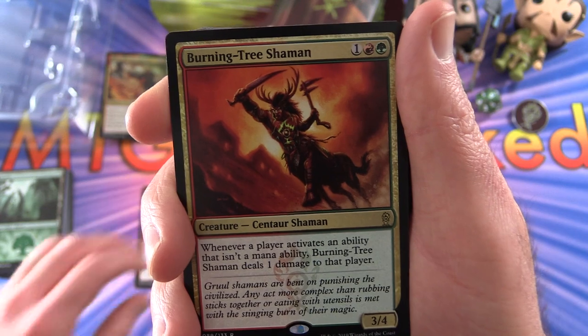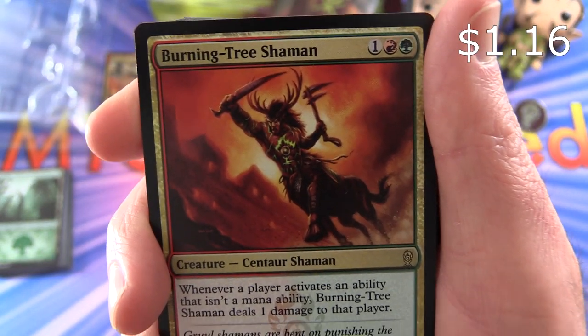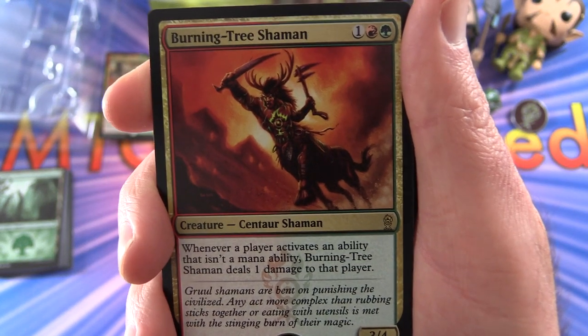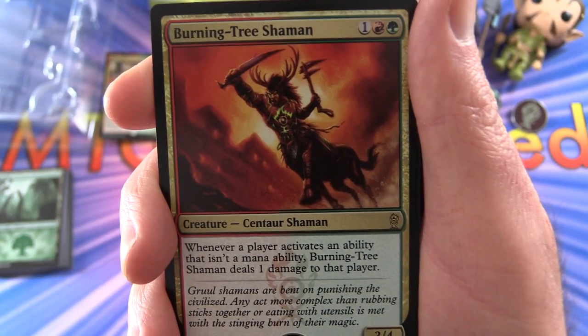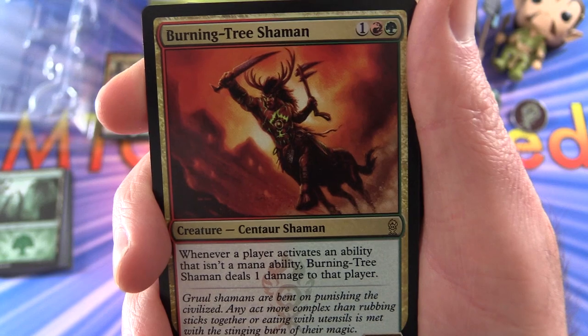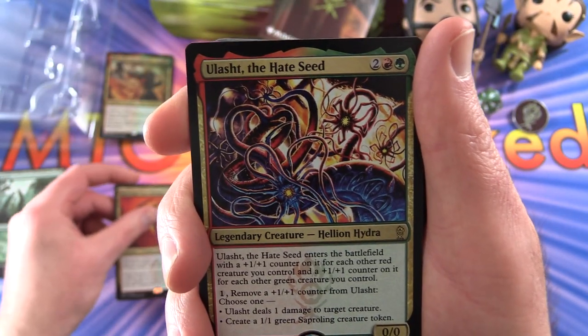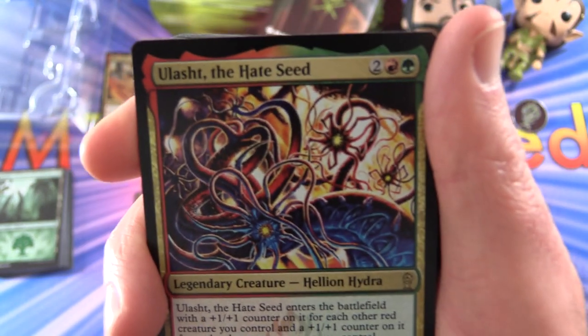Next we have a Burning Tree Shaman — Creature Centaur Shaman, 3/3 for three mana. Whenever a player activates an ability that isn't a mana ability, Burning Tree Shaman deals one damage to that player. This is cool — I've never seen this before.